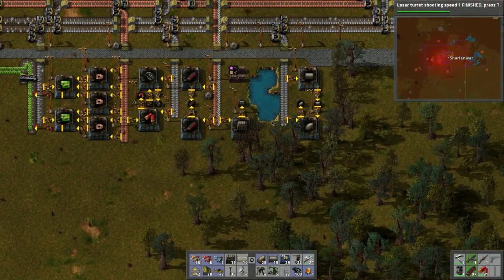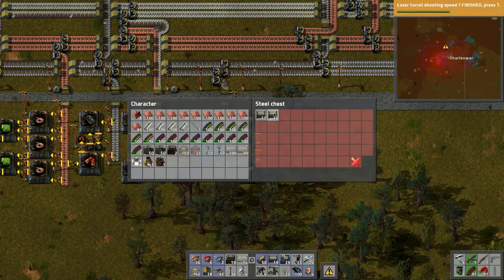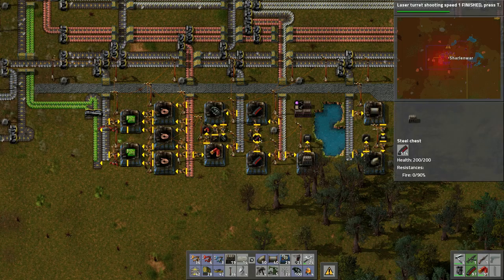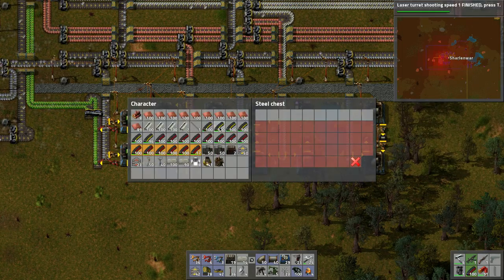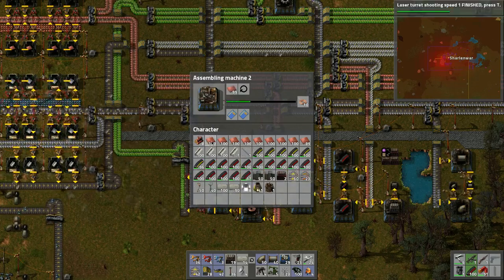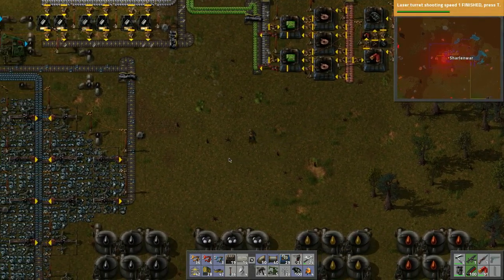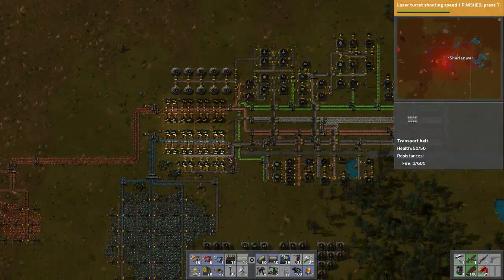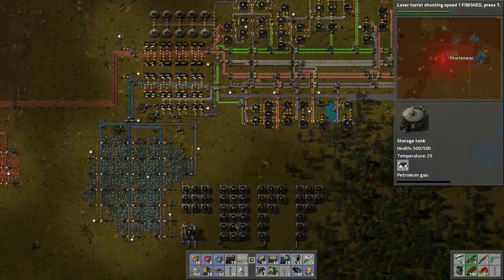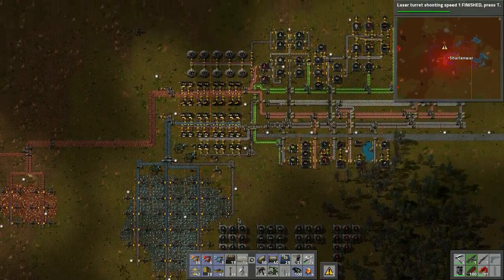Let's grab more pipes and all those goodies - some of these trees are in the way. We've got 100 grenades, let's grab a few more bullets because I have a feeling we're going to need those. As for copper plates, let's put a little bit in there. Well, that's it! Thank you everybody for watching - we expanded things a little bit, created more storage capacity for the oil processing we're going to do. Thank you for watching and I look forward to seeing you in the next episode, bye bye!